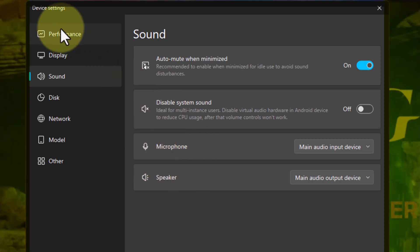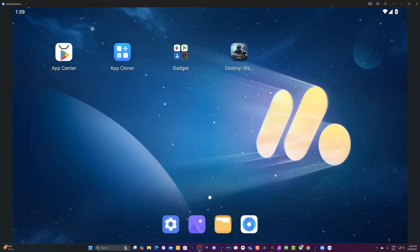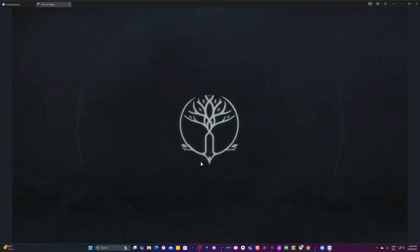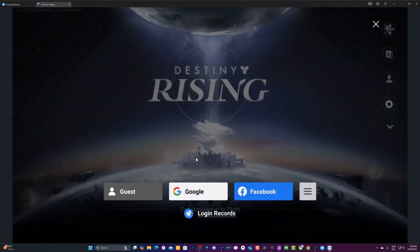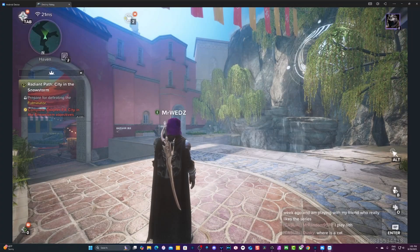Now we're going to launch the game and I'll show you how everything works inside. I launched the game from the emulator. You're going to go to Destiny Rising, the game will go through its loading process, and then it's going to give you the option to sign in. If you have a Google account, you can use it to log in. If this is your first time, you can create an account. Since I've already played, I have a login record, so I'll go through that option and now I'm inside the game.